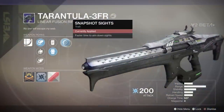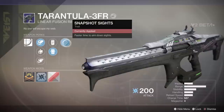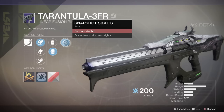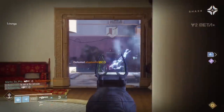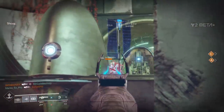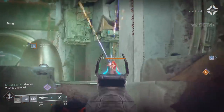Looking at the traits — I love how everything is split out now. Snapshot Sights gives faster aim-down-sights, essentially just the snapshot perk we had in Destiny 1. With a linear fusion rifle this makes all the difference because you're going in and out of corners, taking cover before you shoot. Snapshot Sights helps immensely — I almost think it's going to be a necessity on just about all linear fusion rifles.